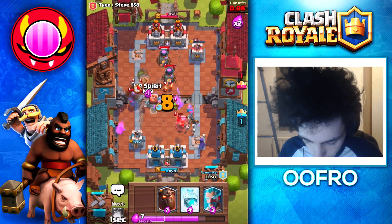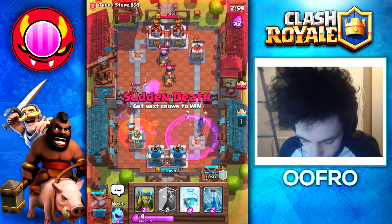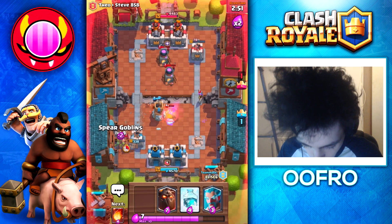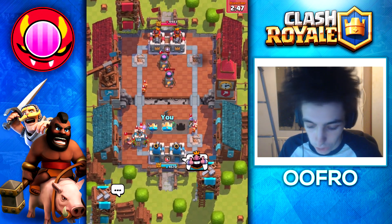Here, heavy defense is what we need. Oh, I'm an idiot — I should've used that fireball on the tower. We could've won it. Why are you arrowing? Don't do that — we need to play defense for a bit. There we go. We win. Just defend. Defend. Defend. Boom. There we go. Okay, clutch fireball.